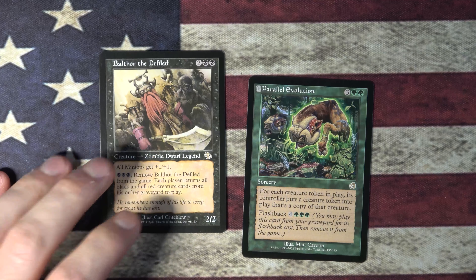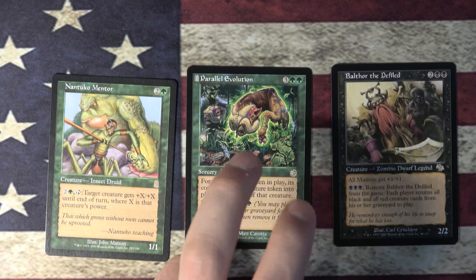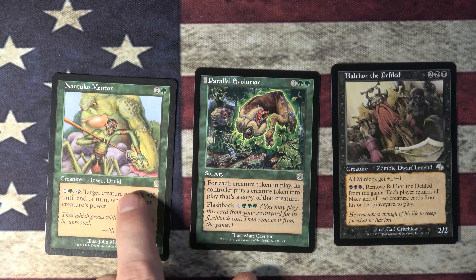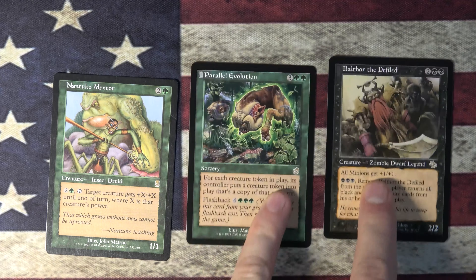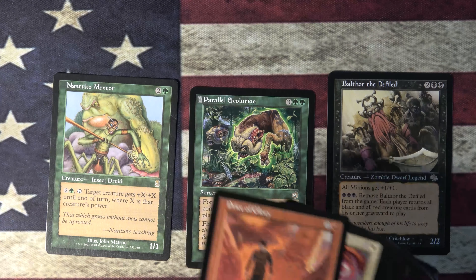I think Balthor might be the highest in value, but let's check real quick. Balthor is $4. The Price of Glory is actually $6, so our uncommon is actually more expensive than our rare. Parallel Evolution is $4 also. So it turns out that Price of Glory, the uncommon from Odyssey, is worth the most.